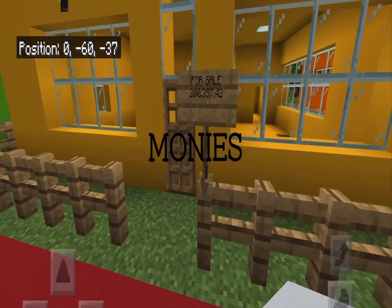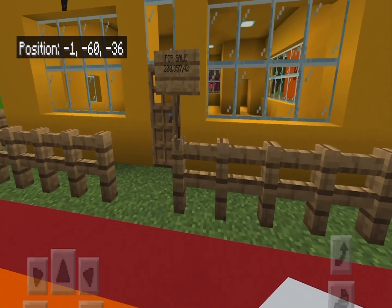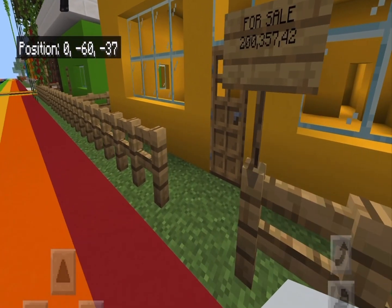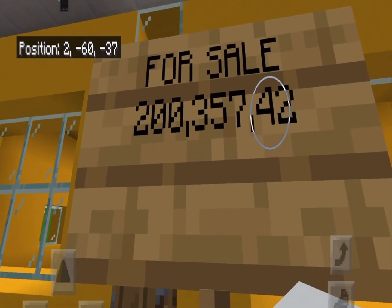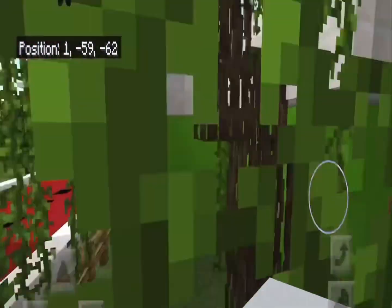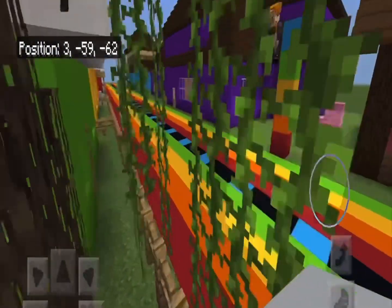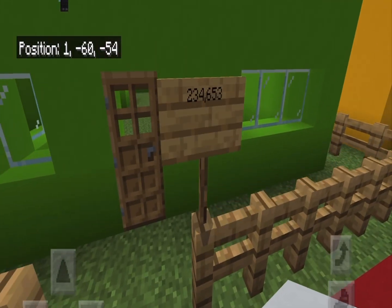And then the next one is the yellow house. It is $200,357 and then $0.42 — and these are cents right here. And here's the green house with the new tree from the new update in Minecraft, which is $234,000.